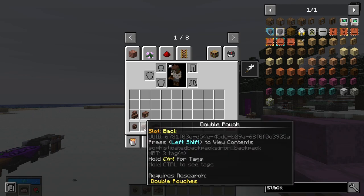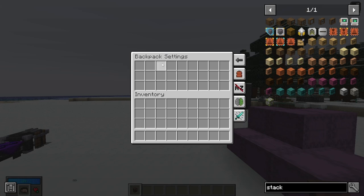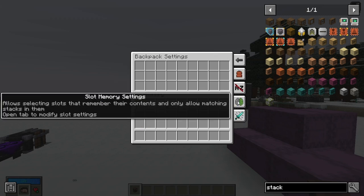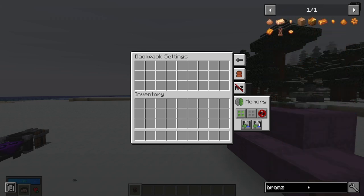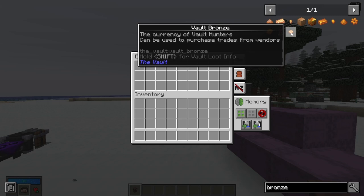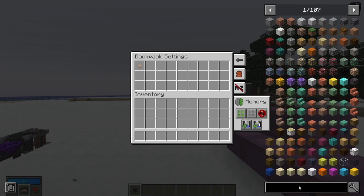To unlock anything beyond a basic pouch you need research, meaning you need to run vaults first. I'm doing these lessons to teach you how to get into looting from the start. The best way to use the backpack is through the backpack settings, specifically the slot memory settings. For example, search bronze in JEI, left-click it, and you'll see it highlighted green with a blue line connecting the item to that slot.